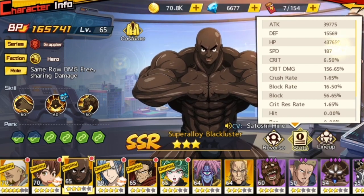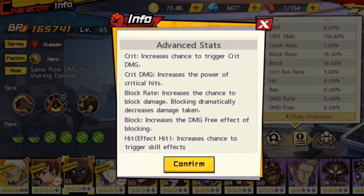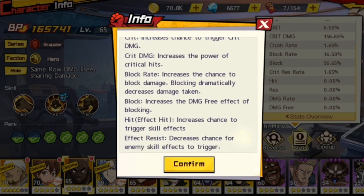Now, hit is a bit confusing. You might think it's about damage, but it's actually something like accuracy. Hit — shown in brackets as 'effect hit' — is the chance that you will land a debuff on your enemy, such as weakened, injury, or shatter. It increases the chance to trigger skill effects. It functions like accuracy in most other games; I'm not sure why they call it 'hit'.